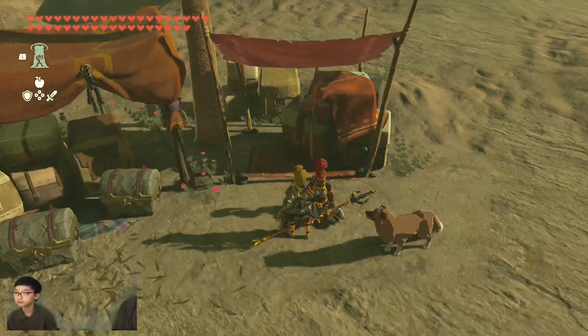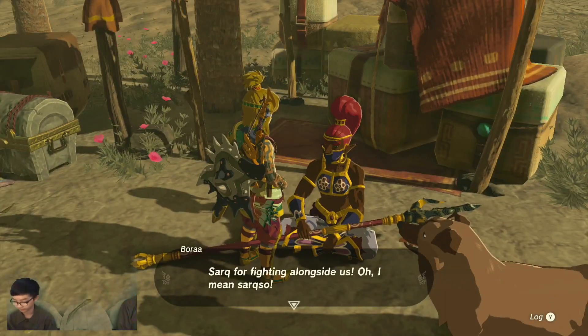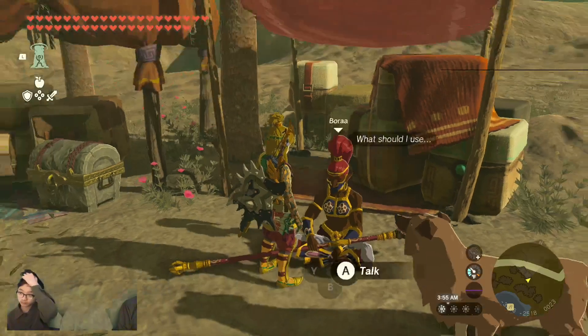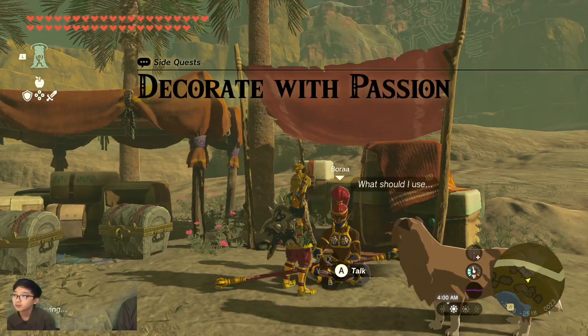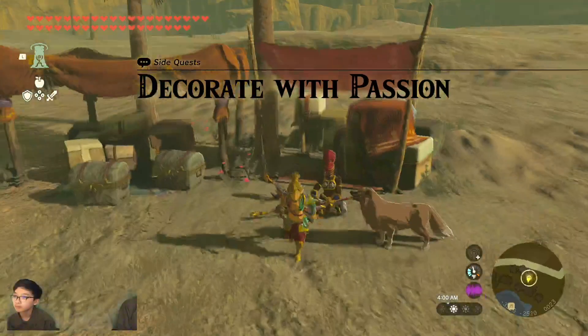Talk to the girl — it's a girl, not a guy. Now, get your weapon out and fuse a ruby to it. Then talk to her again, and that's it.